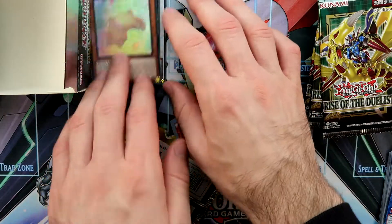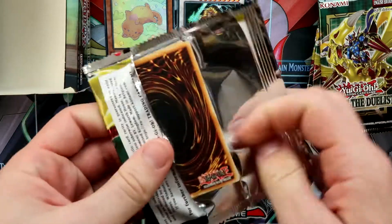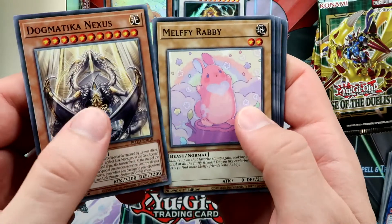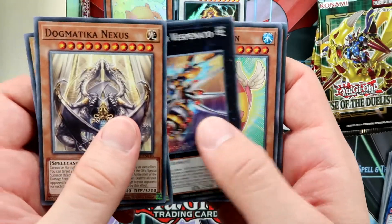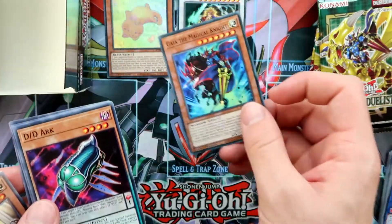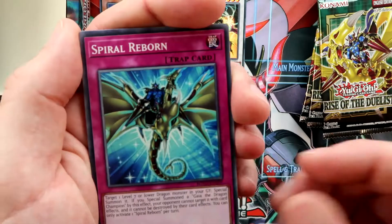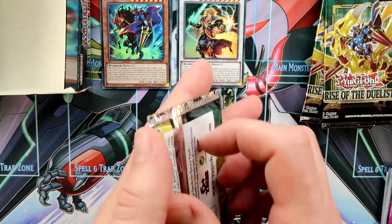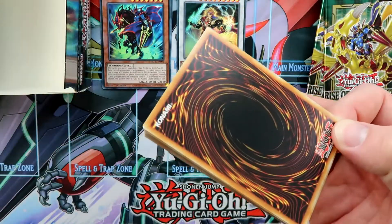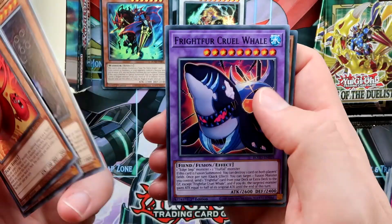Of course, we would love to see the Secret Rares — those are the most interesting cards every time. We also pulled some Dogmatica cards; that archetype is quite powerful and seems like an absolutely meta-relevant archetype. Unfortunately, Konami made almost all the important cards as Secret Rares or Ultra Rares, which is a bit unfortunate.